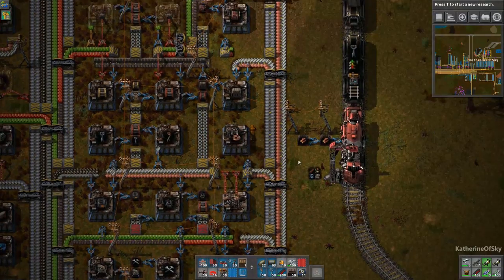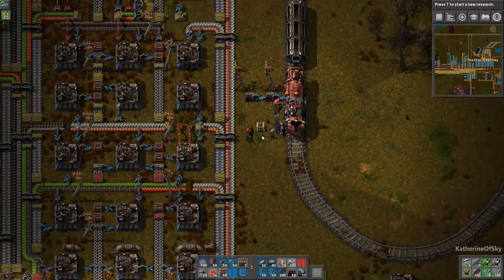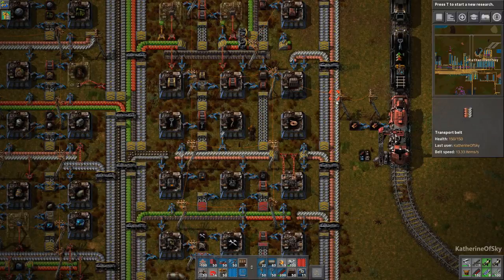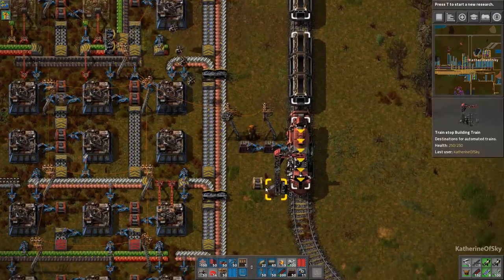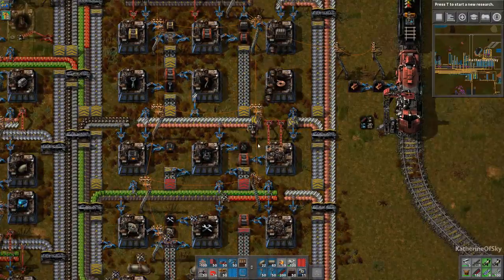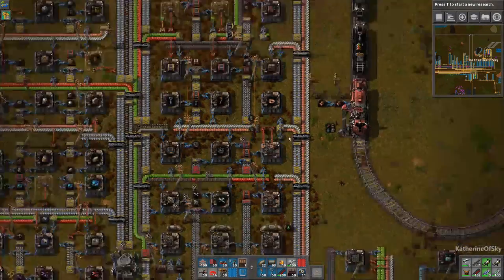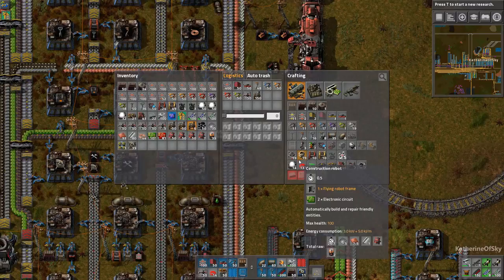I put those in a storage chest — when you place things down in a storage chest, that stuff gets taken first. When you think about priorities with chests: the first chest bots empty is the active provider — the yellow chests — which just get emptied into storage. The next place bots take from is a storage box, so if you have robo ports in a passive provider, don't worry — they'll take from storage first to keep things neat and tidy, and then from passive providers afterward.